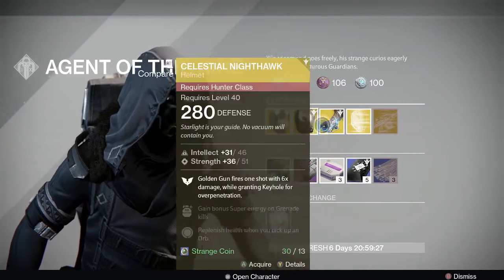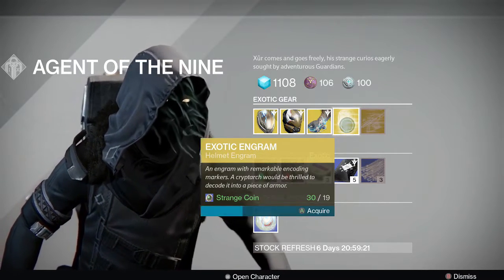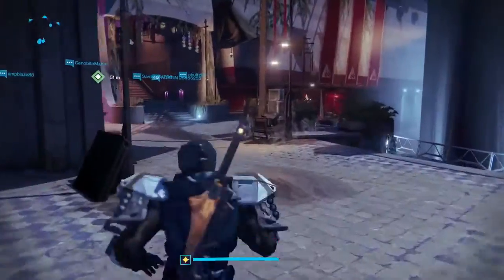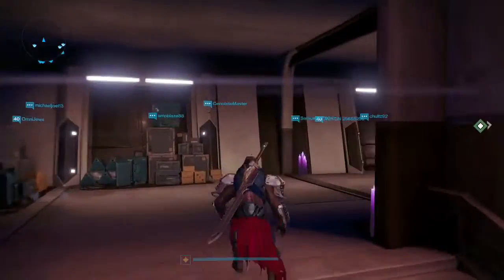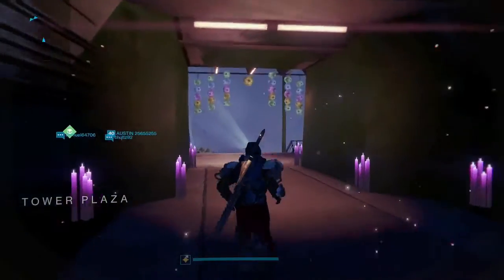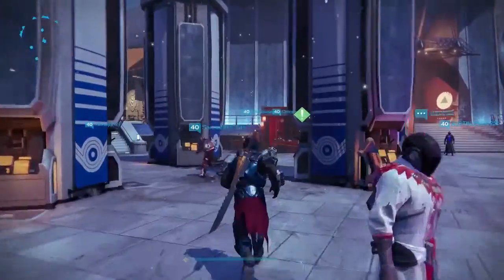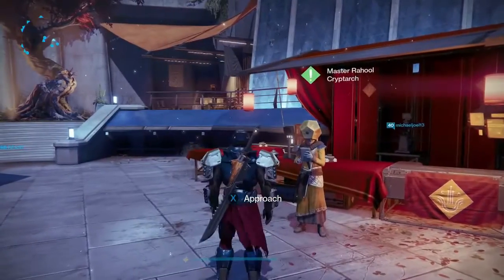If you don't have it, go ahead and pick it up. I'm going to spend my strange coins on one exotic because I'm over 300 — I'll try to get a 310 helmet, maybe a Stat 14 roll or something like that. What do you guys think? It was kind of an okay week. The primary legacy engram might help some people out, but last week he had the secondary exotic and I bought three of them — spent a hundred strange coins — and I got three Prison of Elders exotics. That really frustrated me.